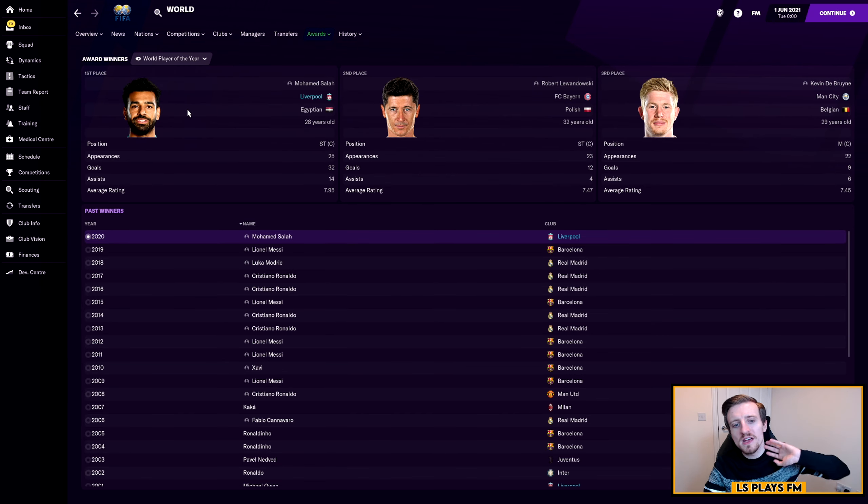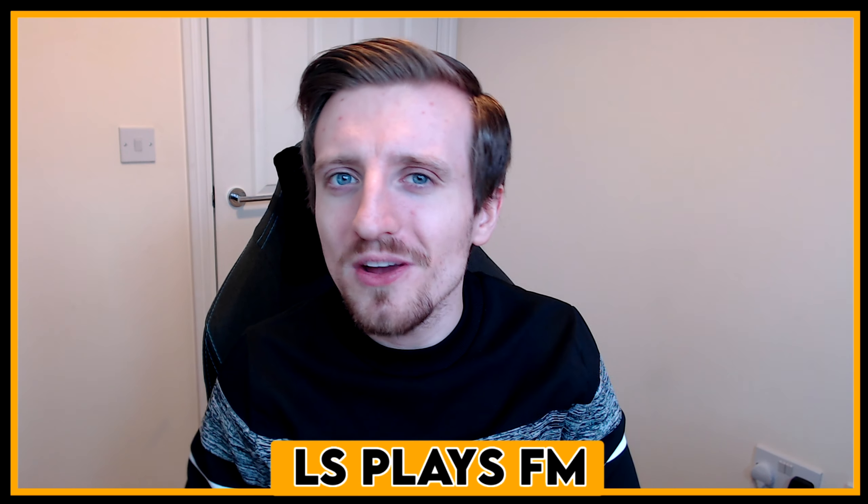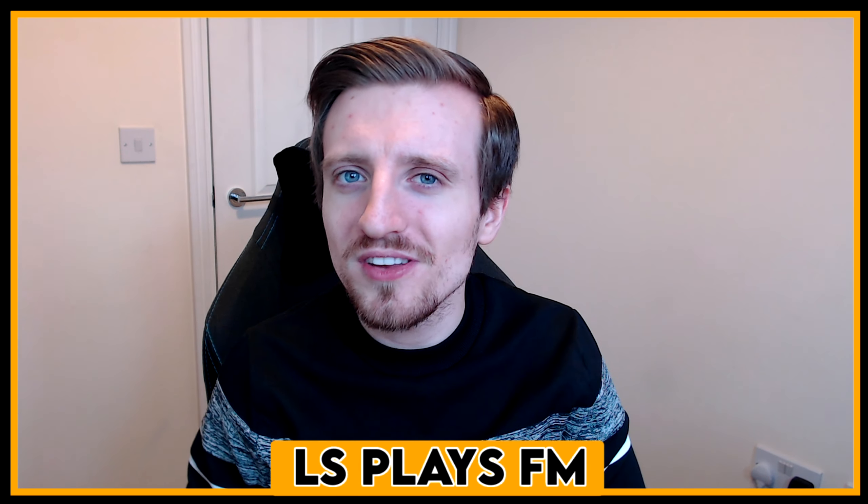Their average rating overall was 7.71. In terms of the squad, Salah was of course top scorer, then Mane with 25, Milner got 12 goals, Bobby Firmino got 10 with 14 assists, Matip up there with 9 — suggesting they're getting goals from set pieces — and Yota with 9 as well. Unbelievable stuff from Mo Salah; I don't know if I've ever seen a player using one of my tactics do that well, scoring 63 goals. Going to award winners — he didn't win the Ballon d'Or because it's not given in the first year — but he won the World Player of the Year with an average rating of 7.95.